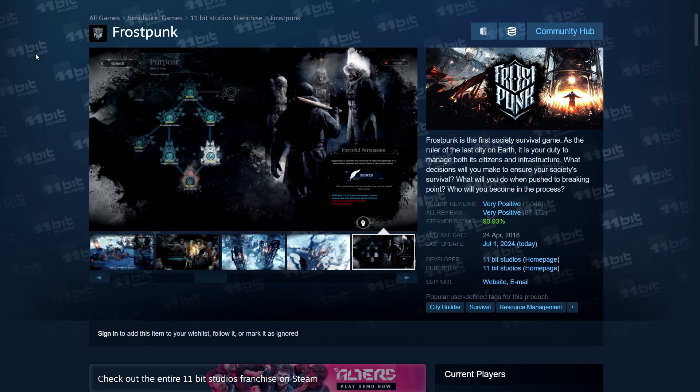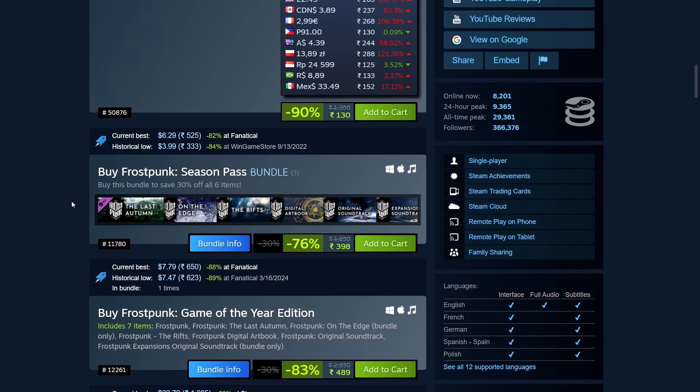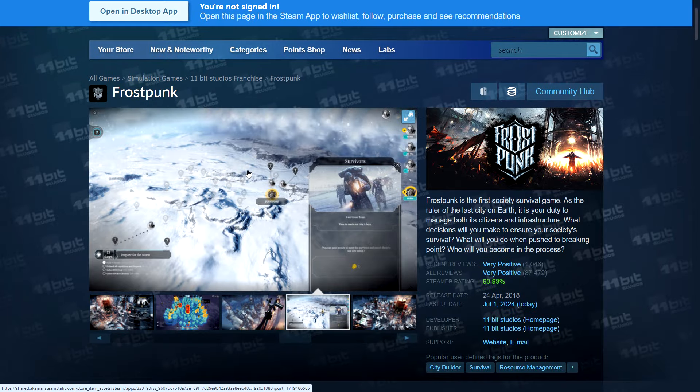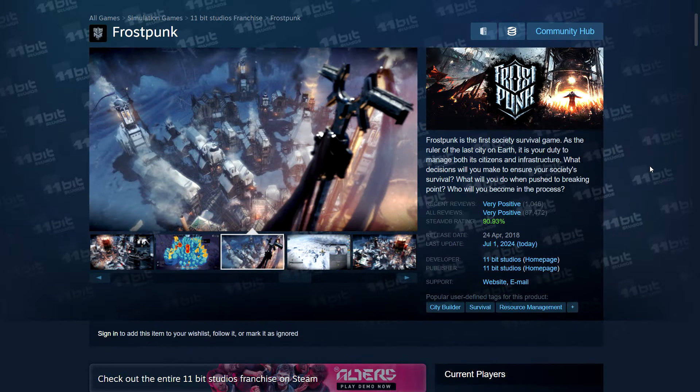All of that makes it a very challenging game — not easy to get a hold of. It also has multiple scenarios, including one called The Last Autumn which takes place before the freezing happened, when people were setting up the generator initially. I love the main game quite a lot — very challenging and difficult. Even though I've finished it, it's never easy to complete without a lot of casualties. Currently at a new low — 90% off, $3,130 in India, $2.49 elsewhere.